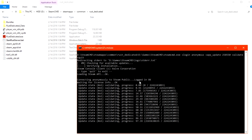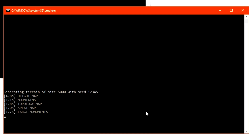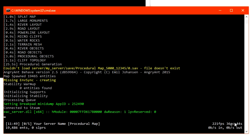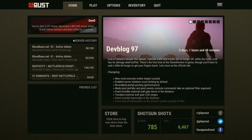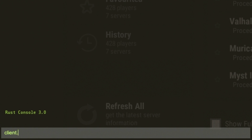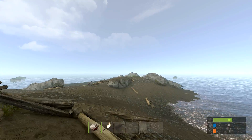It'll probably take a couple minutes to start up as it checks for new updates and generates a new world. But once it's finished, go ahead and open up your Rust game client. The server won't appear on the master server list until you open ports on your router, which we'll cover in a few minutes. But just to make sure it works on your own computer, push F1 to bring up the console and type 'client.connect 127.0.0.1:28015'.